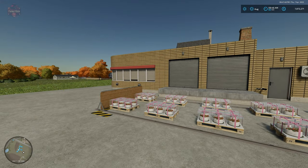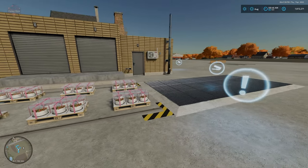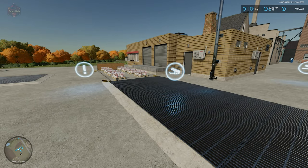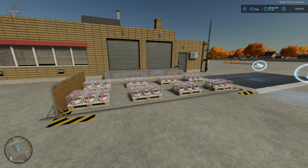Typically with new and noteworthy mod reviews I only talk about one mod. But today we're combining the pallet pusher with a mod we looked at recently — the sell everything mod. This is a placeable sell point that will accept all of the base game products and crops, and soon will be updated to work with just about any and every production ever created for Farming Simulator 22. What I have created here is an all-platform auto-selling point.